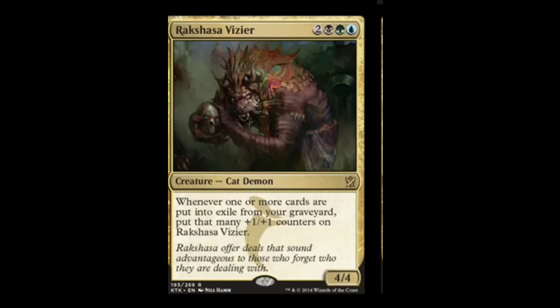Next we have Rakshasa Vizier. He is a 5-drop for one swamp, one forest, one island, two monocolored. He's a 4/4 cat demon. Whenever one or more cards are put into exile from your graveyard, put that many plus one +1/+1 counters on Rakshasa Vizier. So basically, Sidisi puts cards into your graveyard and gives you rewards there. And then if somebody's playing Anafenza and exiling your graveyard, you're still getting wins with Rakshasa out. If you're playing Sidisi, you should definitely play Rakshasa.